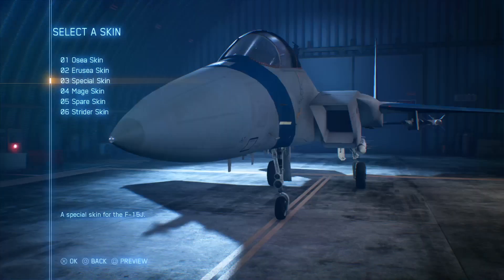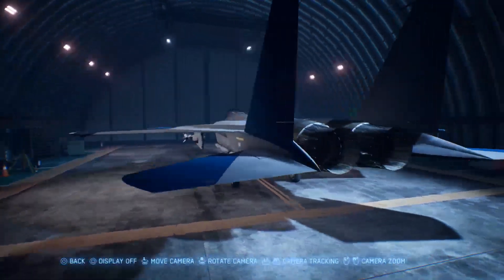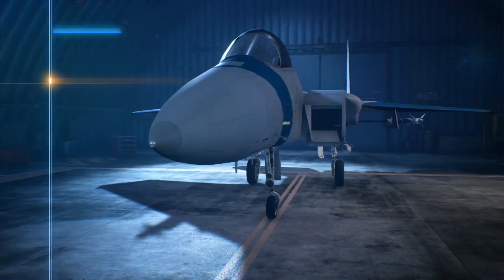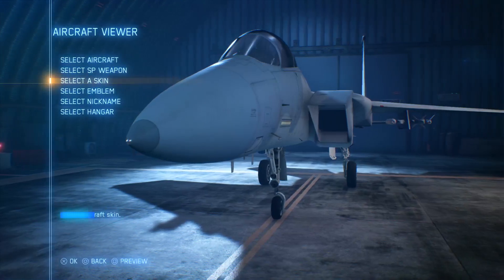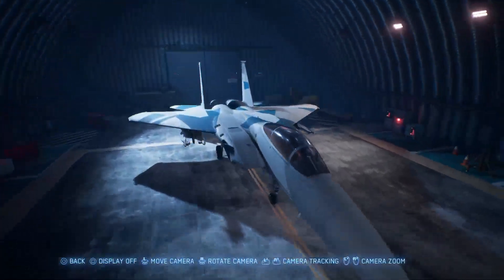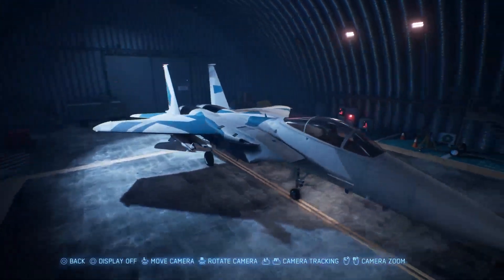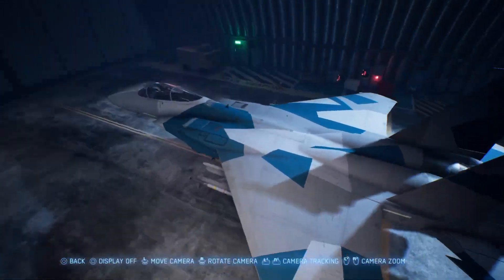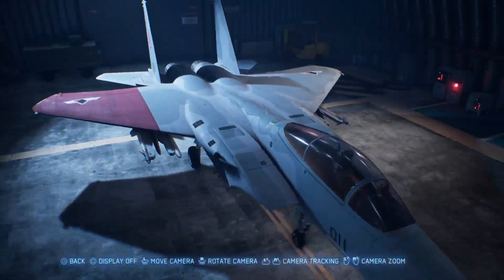Next up, the F-15 Ronin skin — pretty basic, nothing too flash. Just as a little side note, that F-15J skin it has is a real-world skin that the Japanese Air Defense Force uses. And this is just the Pixy skin from Ace Combat 4, I believe.